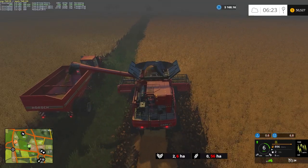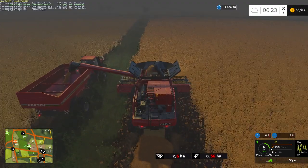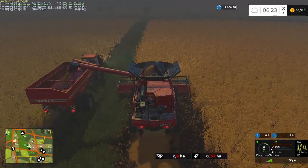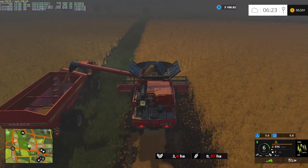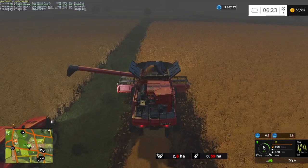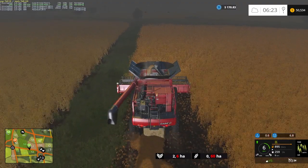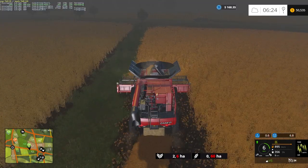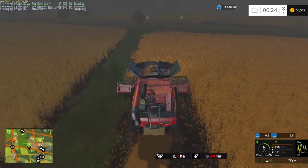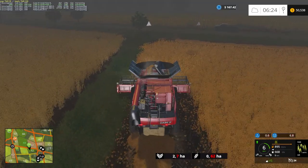Geez, this thing unloads fast - that must be because it's the modded one and they had it set faster. And like I was saying in the last episode, I think I want to get another set of medium-sized headers because this is definitely the small set of headers for our Case combines.